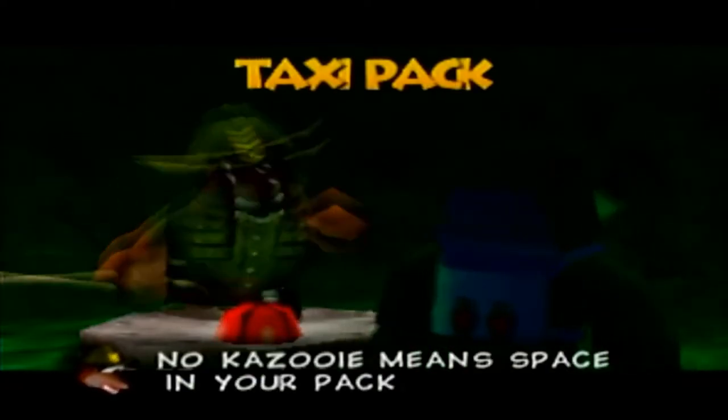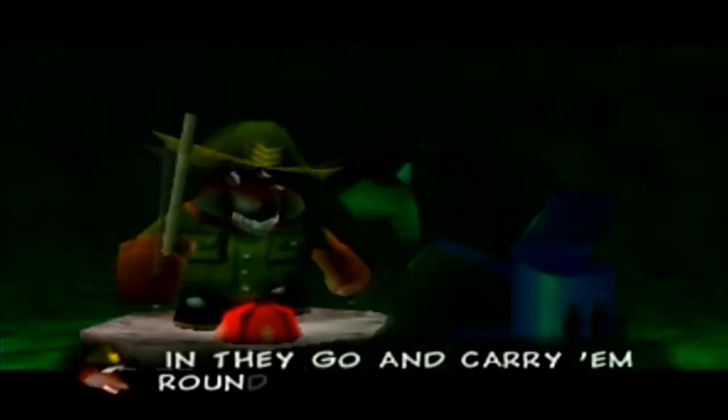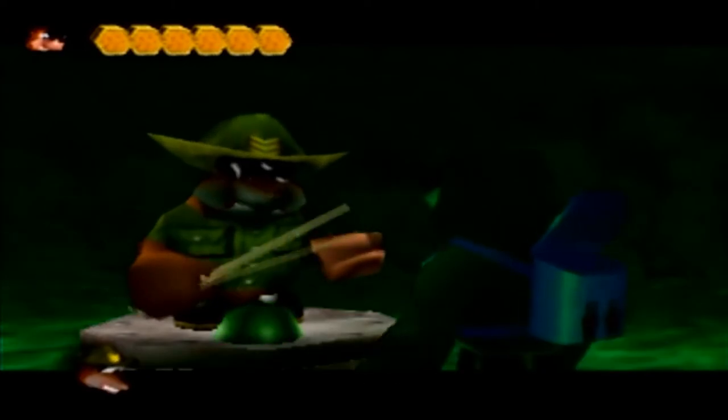All that for this move, but it's a useful one. It's Taxi Pack — 'No Kazooie means space in your pack. A way to fill it is what you lack. Pick large fiends up off the ground. In they go and carry them round.' He doesn't actually tell you how to use this move. What you do is hold Z and press left C — Banjo will take off his pack and walk around, then press B to sweep fiends up. You can take them to other places. This move has a lot of utility and we'll be needing it quite a bit. Getting past those Snapdragons with just Banjo is honestly kind of difficult — even with the grenade egg strategy, I still barely made it.